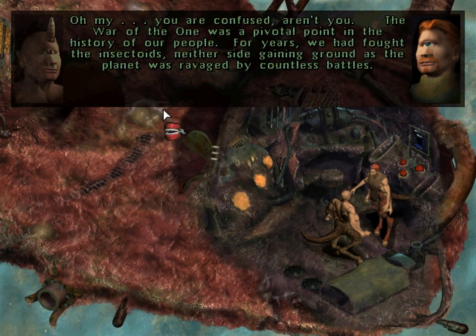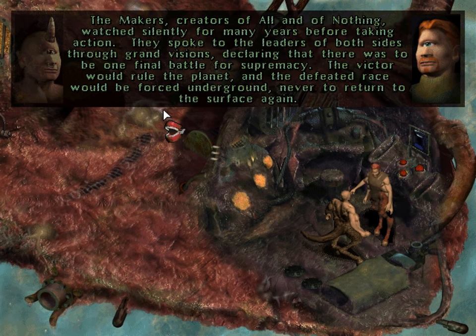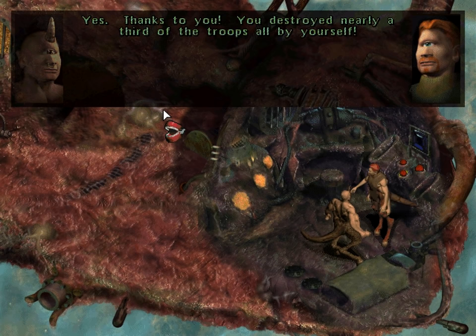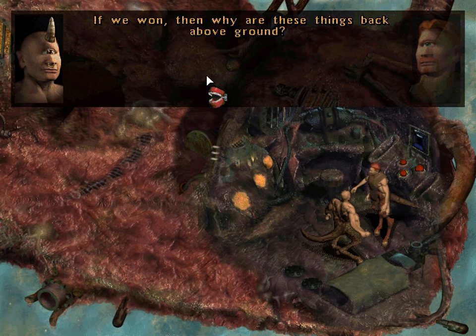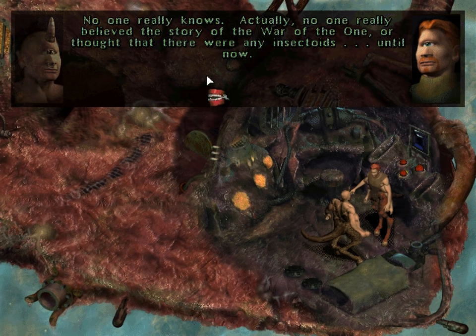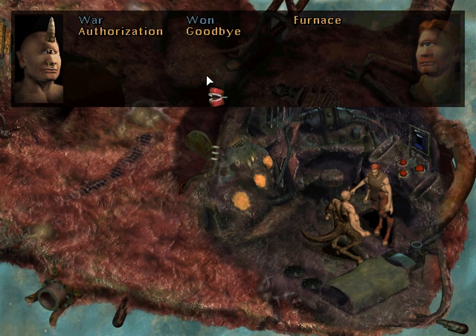The War of the One was a pivotal point in the history of our people. For years we had fought the insectoids, neither side gaining ground as the planet was ravaged by countless battles. The Makers, creators of all and of nothing, watched silently for many years before taking action. They spoke to the leaders of both sides through grand visions, declaring that there was to be one final battle for supremacy. The victor would rule the planet, and the defeated race would be forced underground, never to return to the surface again. We won? Yes, thanks to you — you destroyed nearly a third of the troops all by yourself! If we won, then why are these things back above ground? No one really knows — no one really believed the story of the War of the One, or thought that there were any insectoids. Until now.